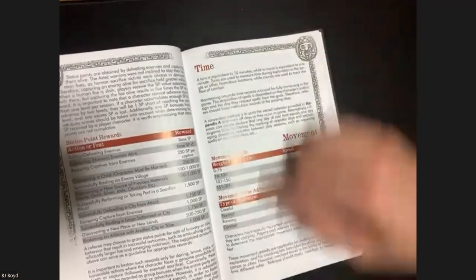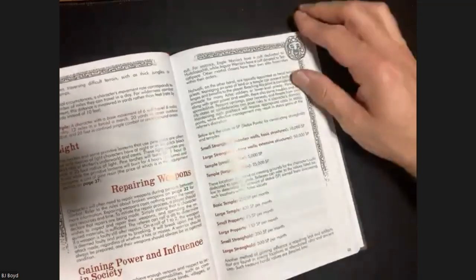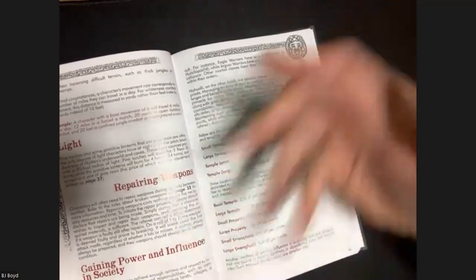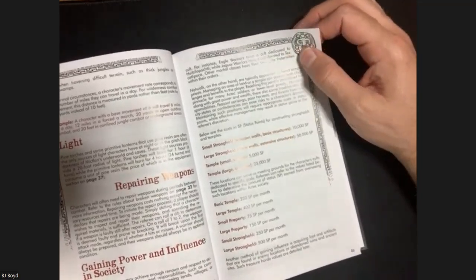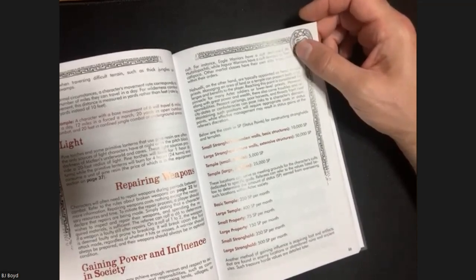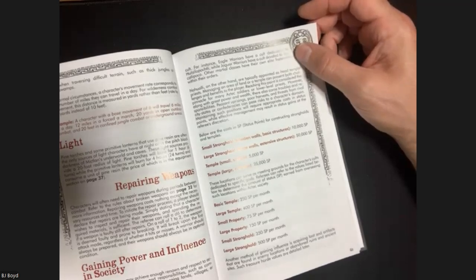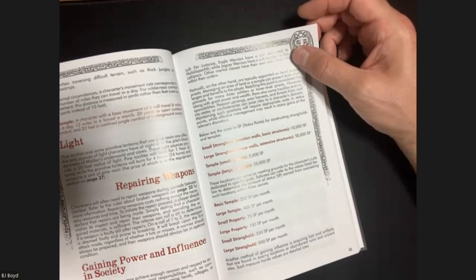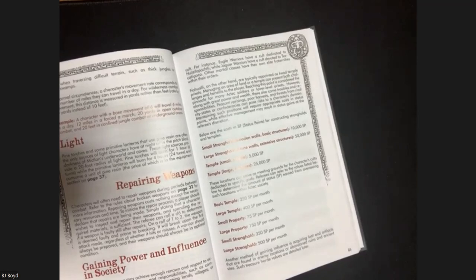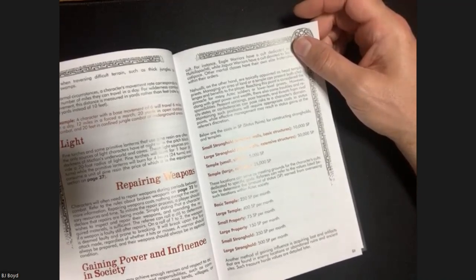There's some typical D&D stuff on time and movement. In a fight you have to roll to see if your weapons break, but you can repair them afterwards as long as you have proper supplies - wood, obsidian, sinew. Part of your adventuring kit should include basic repair materials. Weapons are made of wood and obsidian - if an attack roll fails you roll a d6 to see if it breaks, and you consume 1d6 pieces of obsidian in combat. You can repair weapons afterwards.